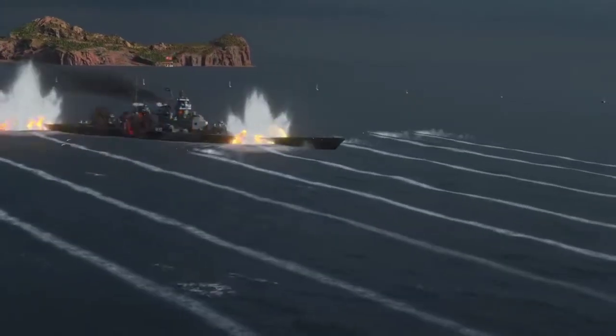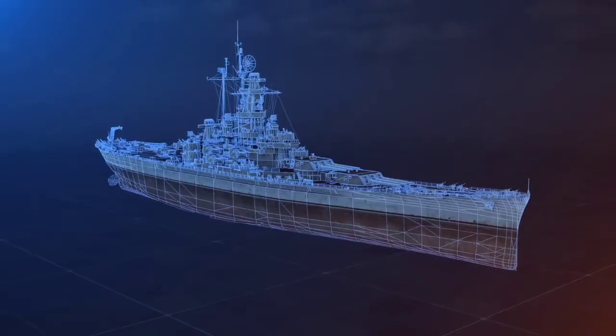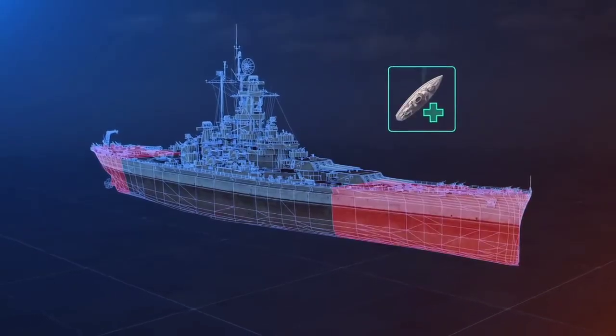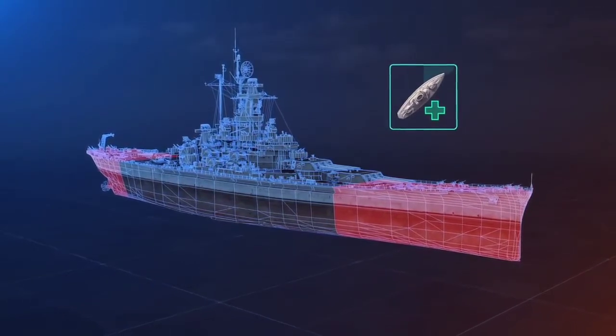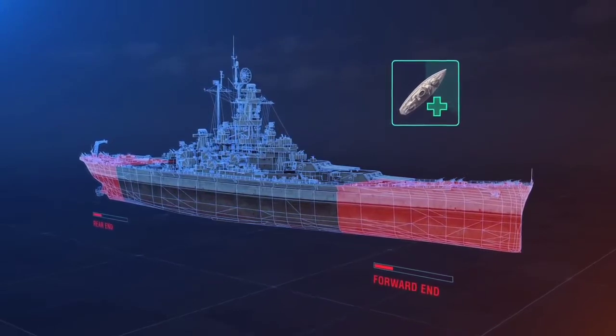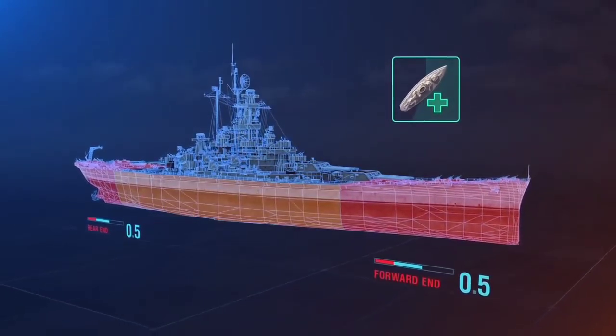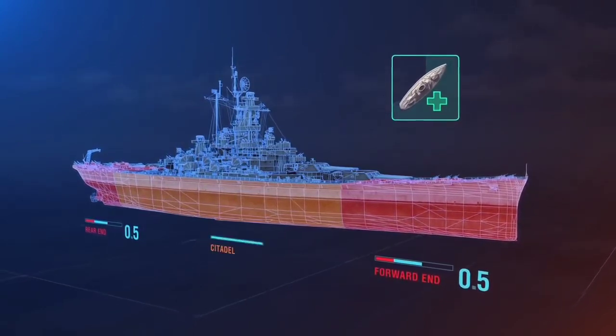Ships with Repair Party restore the HP lost from torpedoes the same way as from shells — it all depends on where a torpedo hits. All ship parts, except for the Citadel, have the same recovery coefficient. For Alabama, the coefficient will be 0.5, and the Citadel's coefficient will be 0.1.